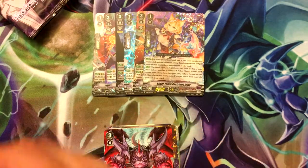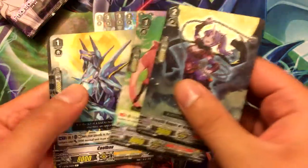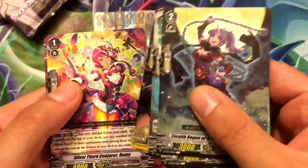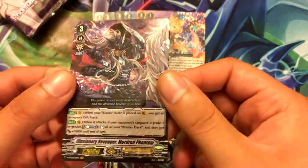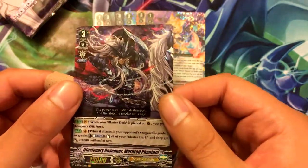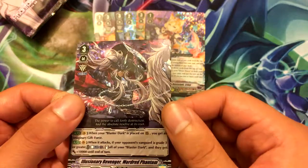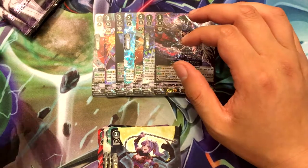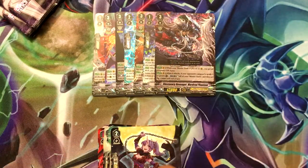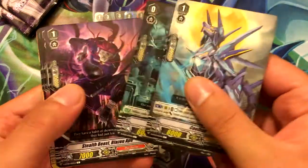I believe this might be one of those boxes where we only get one copy of a Vanguard rare — that's probably what we're getting. Illusionary Revenger Mordred Phantom — this is my final and fourth copy of him, which is cool because I really didn't want to dish out twenty on a single card. Now I have my playset. Now all I need is three or four copies of Nolte Revenger — I forget his full name, but yeah, that one.